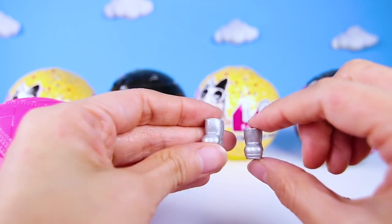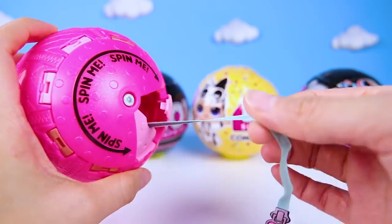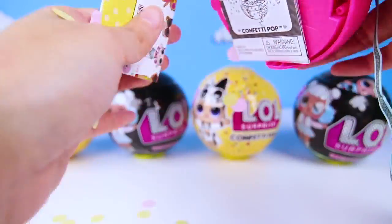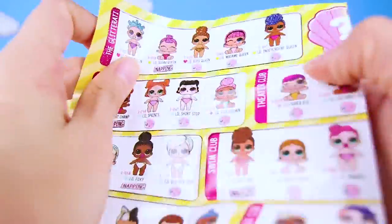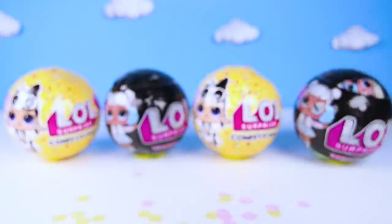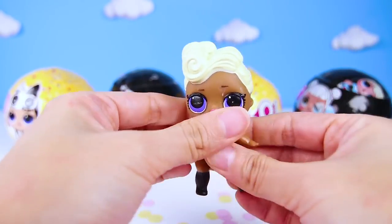Now for the grand finale, we get to open the confetti pop surprise and finally meet our new doll! First, we have to find the ribbon. Then we turn it upside down and pull the ribbon! One, two, three! Awesome! Did you see that? I love popping all that confetti! Now to check out all the dolls we might get! Wow, there are so many! Do any of the clothes look familiar? Let's see who we got! Awesome! It's Funky Cutie!